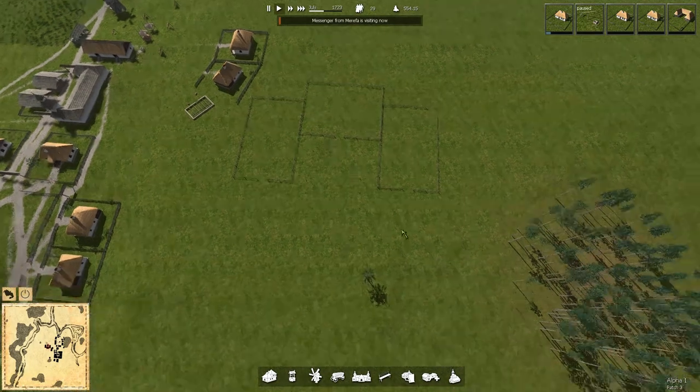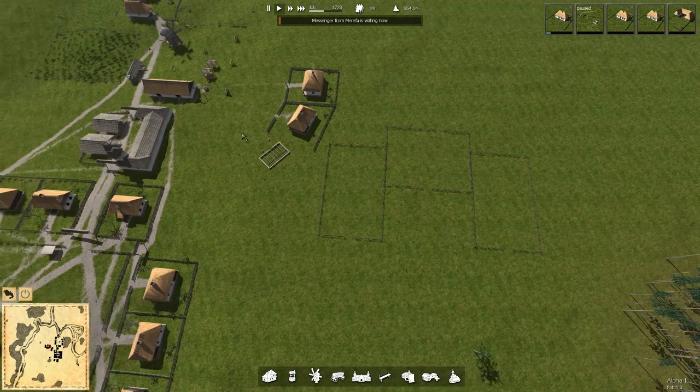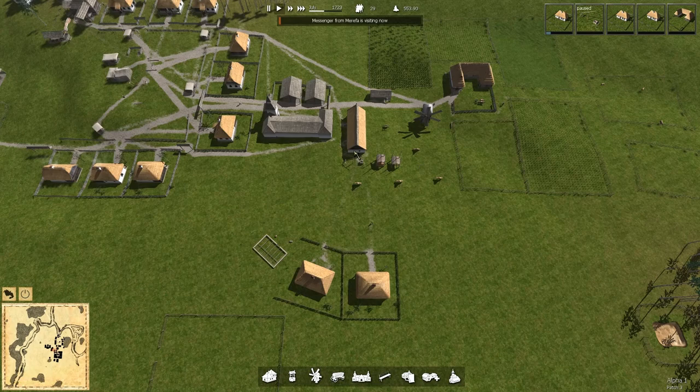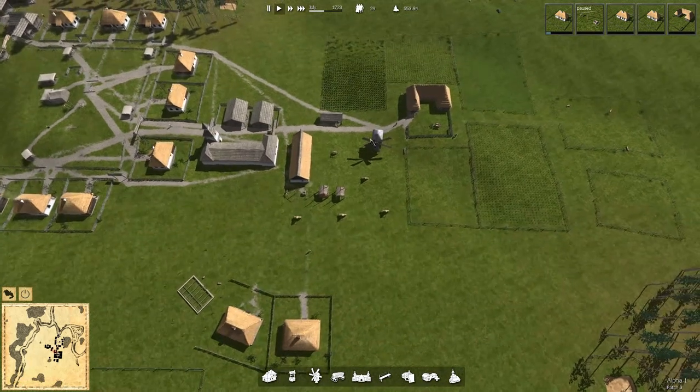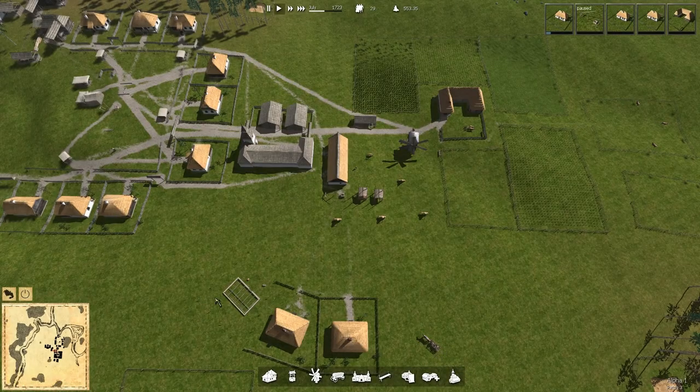We're starting to — that's right, we are allowed to drop down a hill with pastures. Messenger from Merefa. Merefa! You've got hemp and wheat you want to sell us, and you want to buy sunflower and sunflower oil. Our sunflower is dead for the year because it won't grow, so I don't want to give up any. We're going to pass on you, but thank you very much — come back again next time.